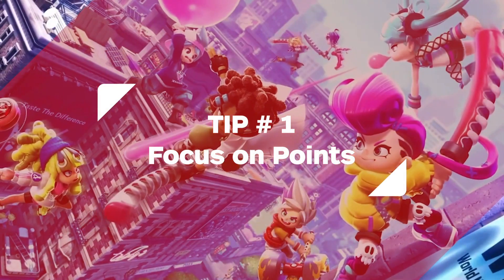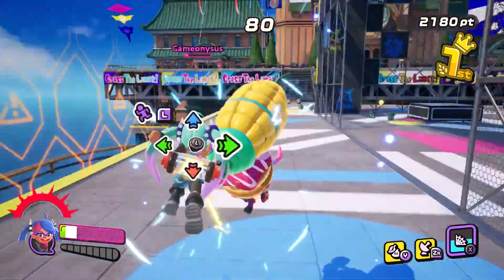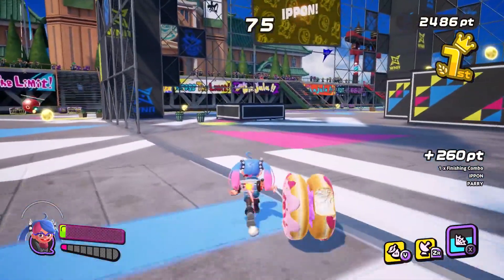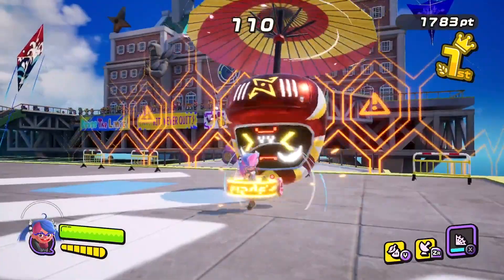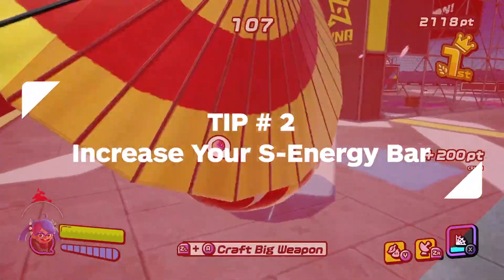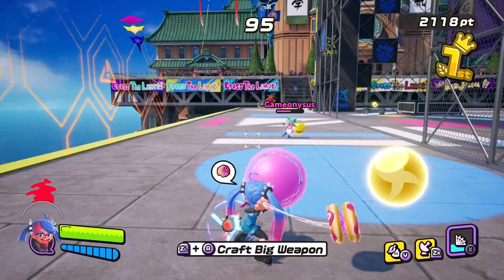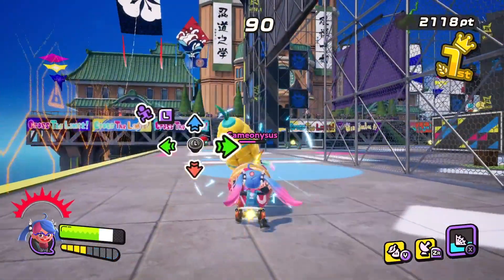My biggest tips for beginners are to focus on scoring points. The way you can score the most points is through what is essentially a kill, or an epon in Ninjala, which is attacking and defeating an enemy. But if you're averse to jumping into combat, you can also easily score points by striking the drones. This will increase your S energy, and you can use that S energy to make bigger, stronger, more powerful weapons.